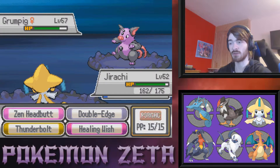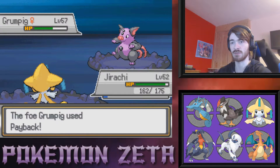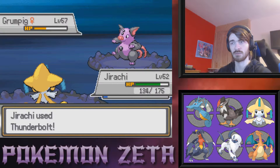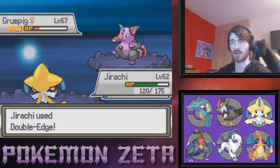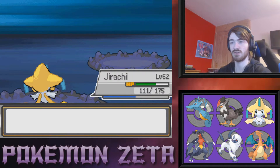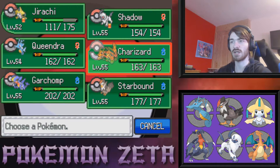Why does Thunderbolt have so little PP? We just taught this thing Thunderbolt, I haven't used it and it's down to 5 PP already — a little bit weird. We finally get the paralyze — it's like a 20% chance because it's doubled, oh well. We can just finish it with Double Edge and keep one Thunderbolt in case a Psychic/Flying type comes in. Sigalith, Exeggutor — okay we're swapping into Charizard because Charizard should just Flamethrower this thing.